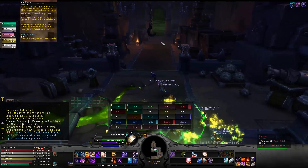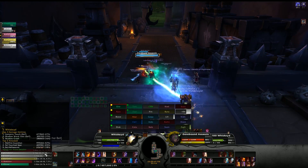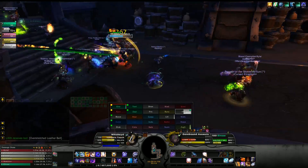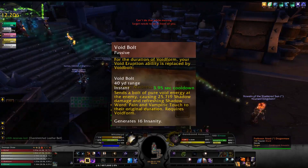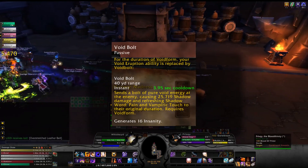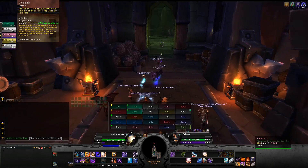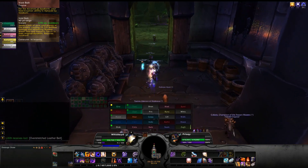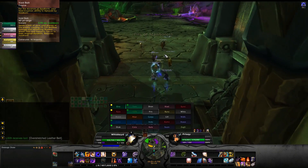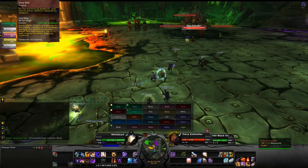Once you hit Void Form, Void Eruption transforms into an ability called Void Bolt. It is an instant cast on a very short cooldown that is reduced by haste. It generates 16 insanity, does solid damage, and refreshes both Shadow Word: Pain and Vampiric Touch to their original duration — which helps enormously in multi-dot situations, saving global cooldowns and dealing an absolute insane amount of damage.